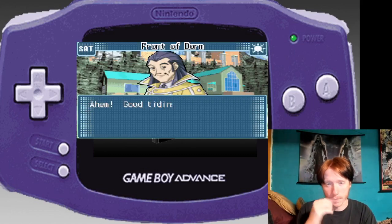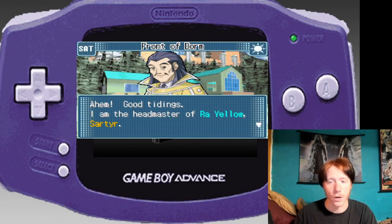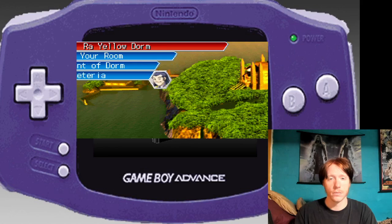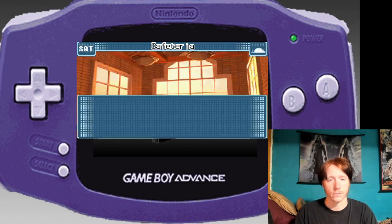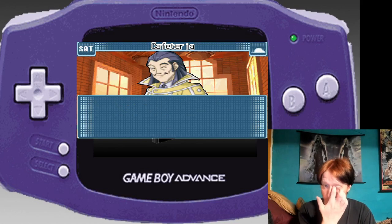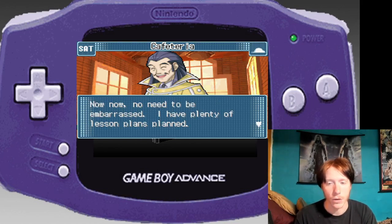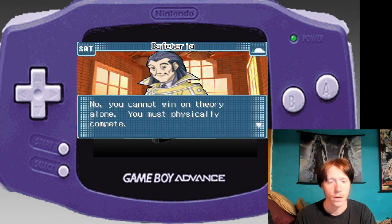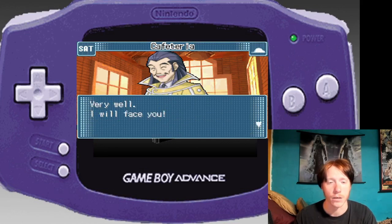I am Good Tidings — I am the headmaster of Ra Yellow. Don't let my aura of vigor intimidate you. You must be the one clamoring to learn about dual theory. No need to be embarrassed — I have plenty of lesson plans planned. You cannot win on theory alone; you must physically compete. Very well — I will face you.